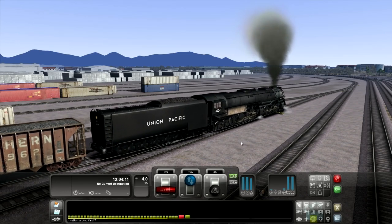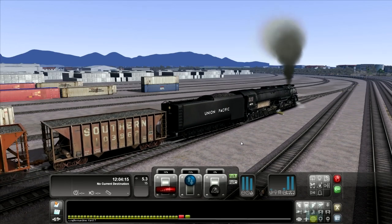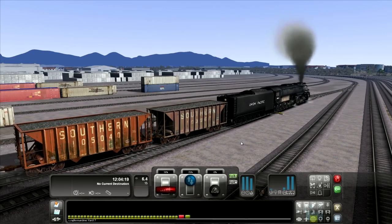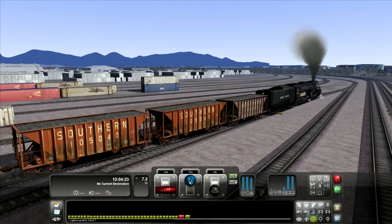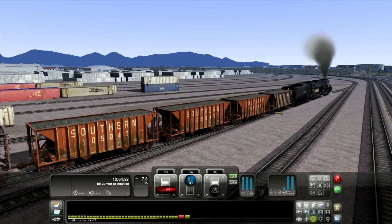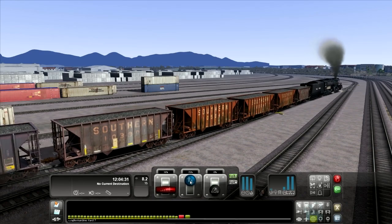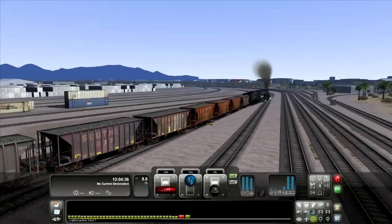Now we hit the throttle even more because we want to get faster. When we reach about 10 or 15 miles an hour, you're going to want to take this reverser here and start edging it down. That just makes it so your engine uses the steam more effectively at higher speeds. Alright, looks like my cargo is moving pretty well here.